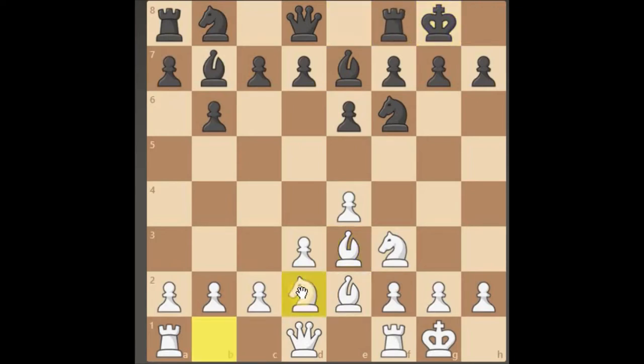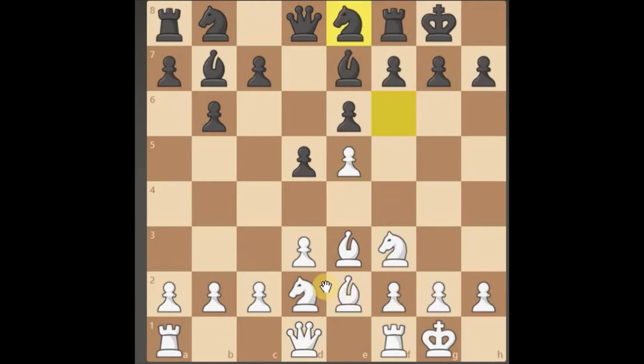Got to be careful with this move here because we are now blocking our bishop in, so he's probably looking to take advantage. We can push onto his knight or we can capture for capture, but that's opening up his queen and his bishop on that file. Let's just push onto the knight — not take so long over the moves — let's just push here and block the centre off.